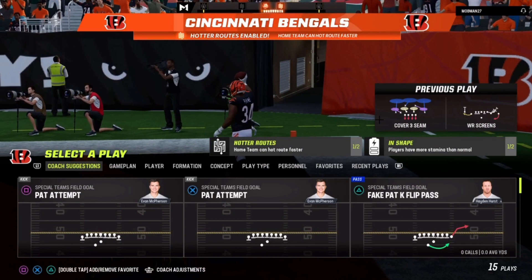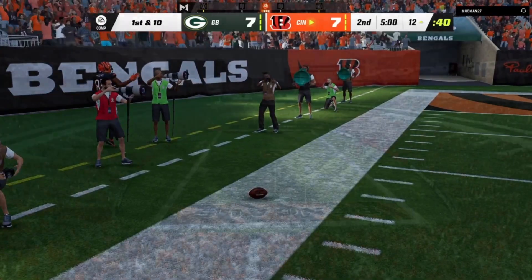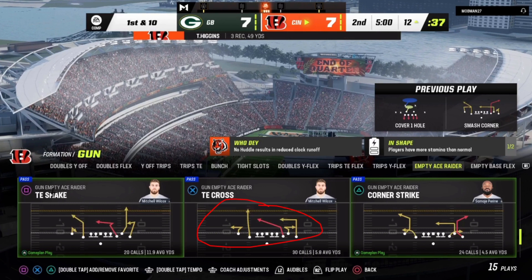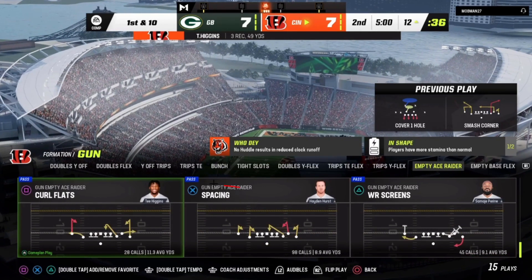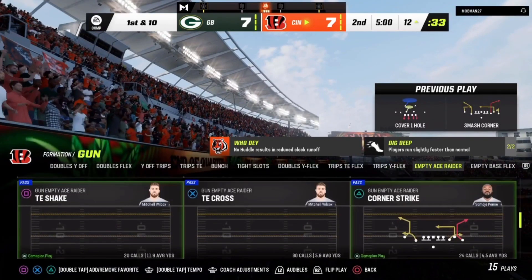I'll leave it at that — that's Empty Ace Raider, and that's not even half of everything I want to show in this playbook. I hope you do join my YouTube membership so you can explore this playbook with me. I'm going to go over tight-end cross, tight-end shake, corner strike, spacing — which is great against cover three or drop zones because we're attacking with five threats against four underneath zones. Curl flats is another one, which is the Hank concept from this formation.